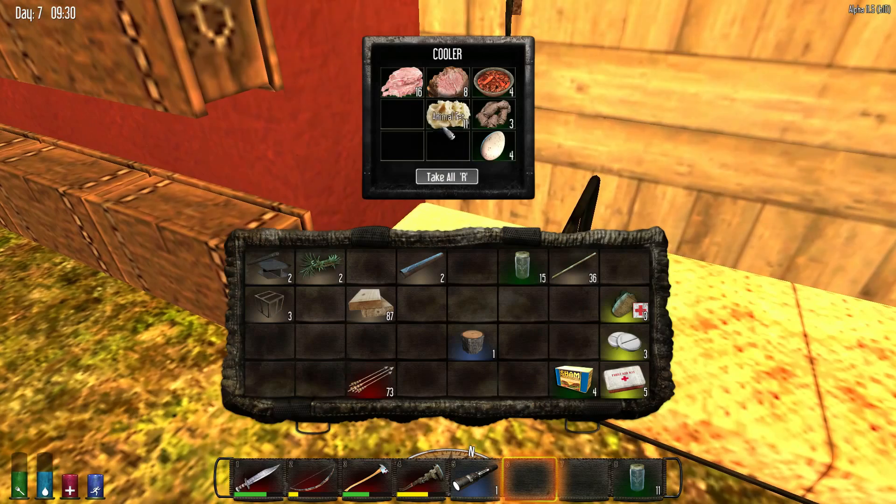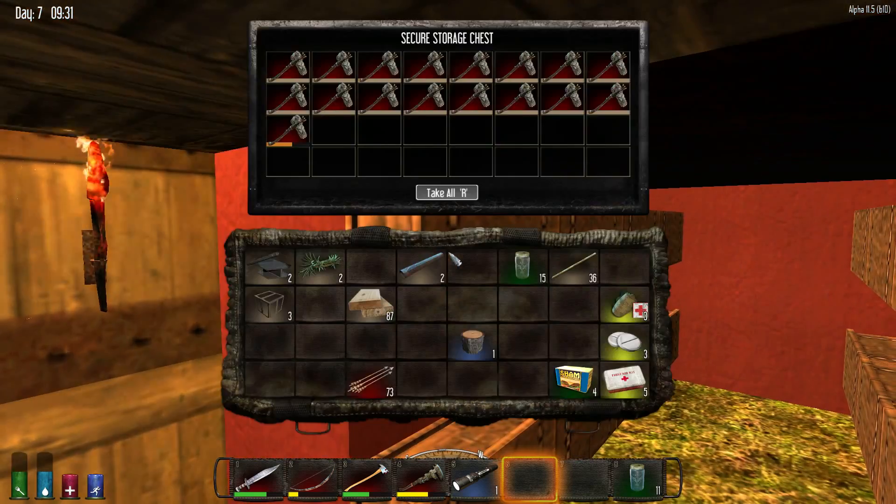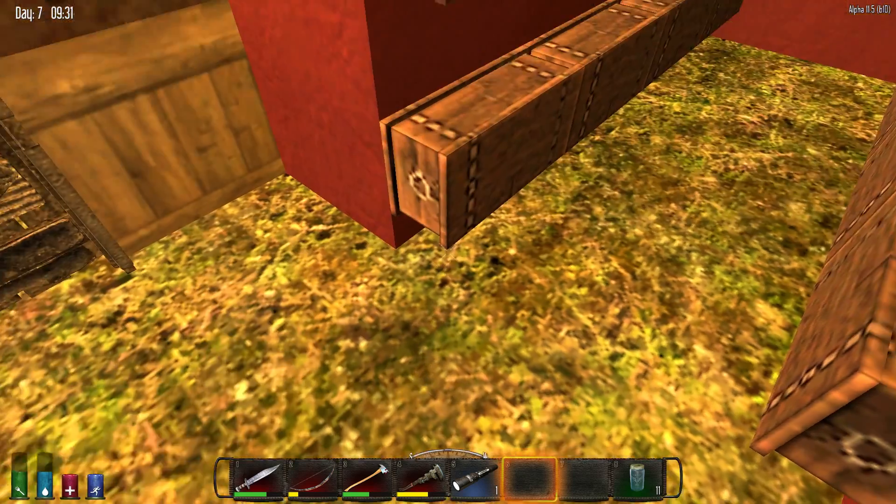Over here we have a bunch of food and stuff we can cook up, and all of our chests — a bunch of hammers in there too.